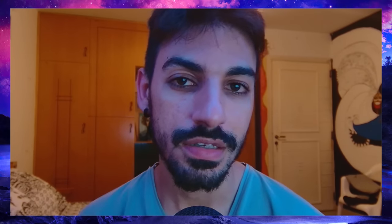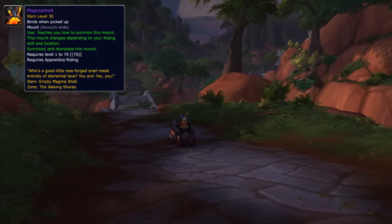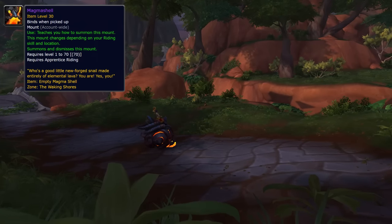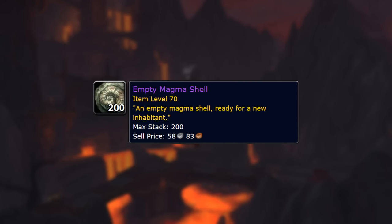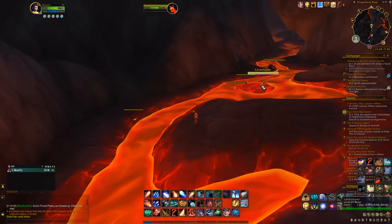This next mount can be a bit hard to solo, but you could get it in just a few minutes — though you might need a healer depending on your class. The mount is Magma Shell — a very cool looking lava snail. The first thing you need is an item: the Empty Magma Shell. It drops from lava slurpers found around these lava pools in the Waking Shores, next to the Obsidian Citadel.